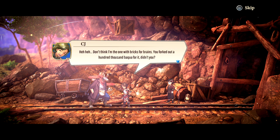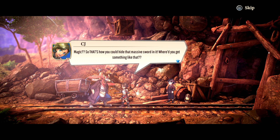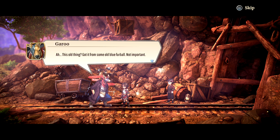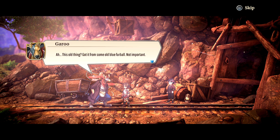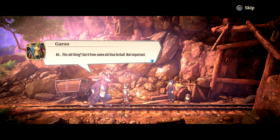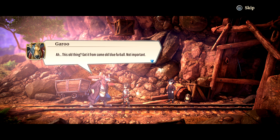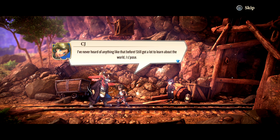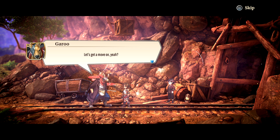CJ points out that Garou actually forked out a hundred thousand bakwa for it. Garou reveals he has a magic pouch, which prompts questions about how he hides his massive sword in there. He says he got it from 'some old blue furball' — a reference to the blue furballs you fight in Suikoden. Pretty handy for carrying gear around, especially when camping.